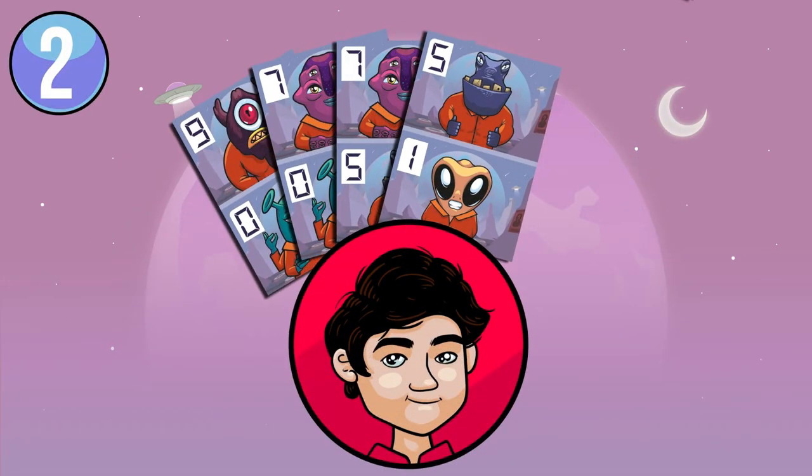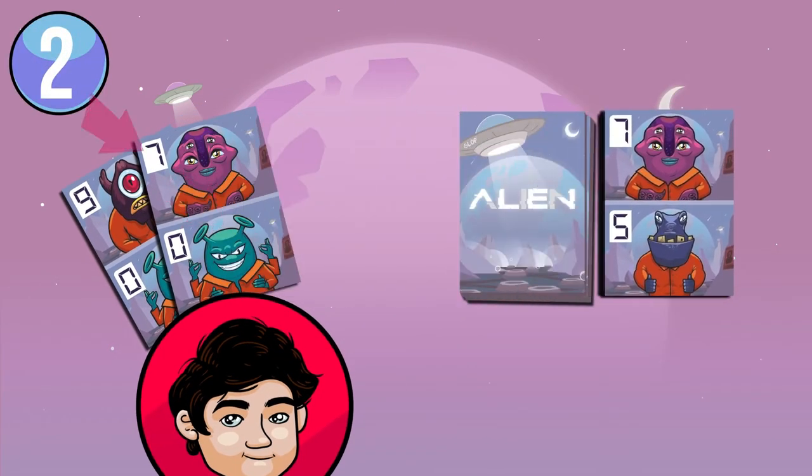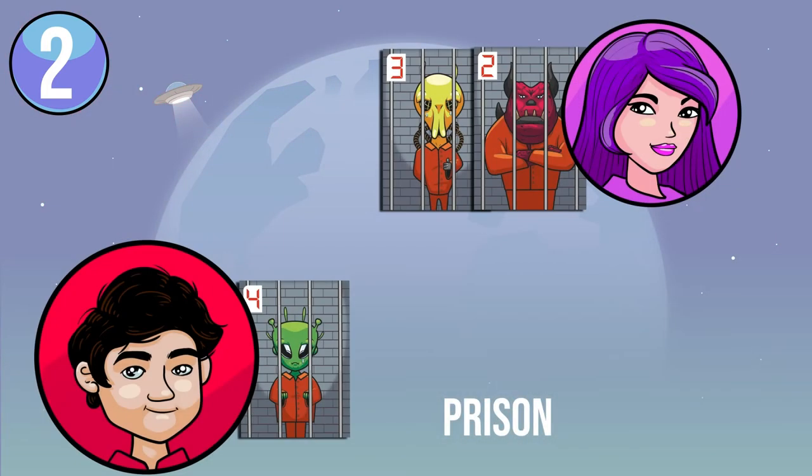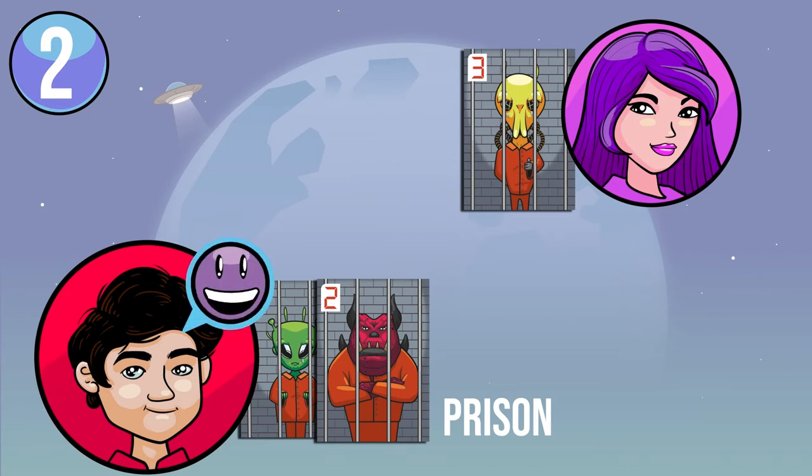During your turn, if you manage to play all the cards in your hand and you have no more cards left, you can pick an alien from the prison of the player of your choice and place it directly in your prison. You cannot pick an alien if you start your turn with three cards or less in your hand.